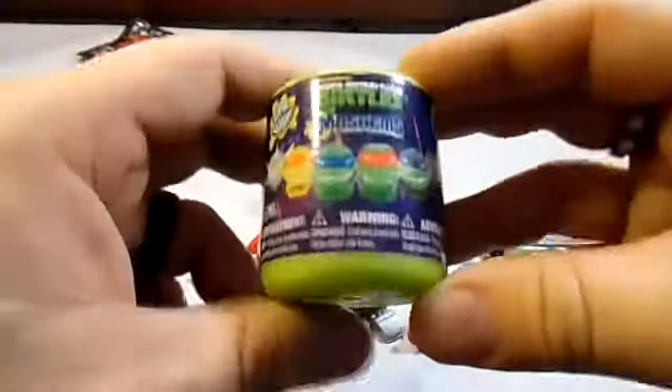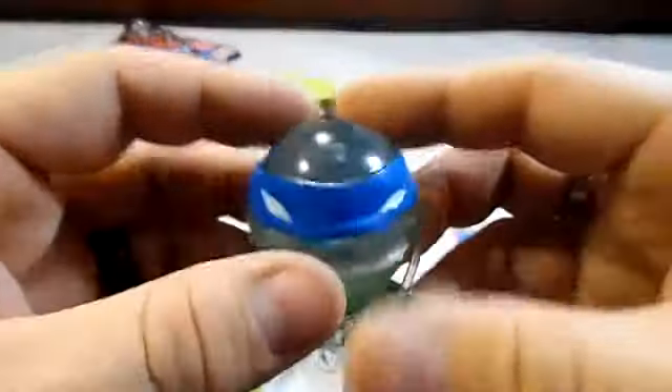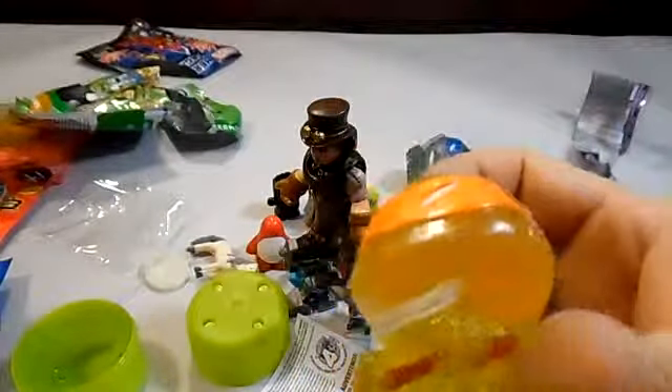Next let's open our Ninja Turtles Mashems surprise eggs. I'm not sure which one he is — I know all their names but I really don't know which one is which. I really like these Mashem eggs. Let's get our next one. We got him, and this one has more of a golden collar than the rest — I don't know if he's harder to get or if there are any kind of odds on him, but there he is.